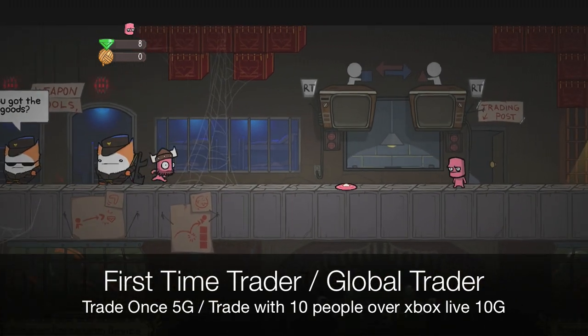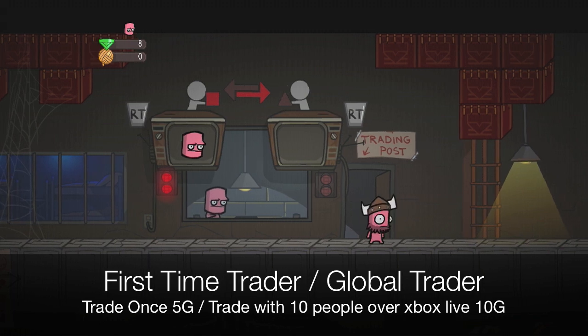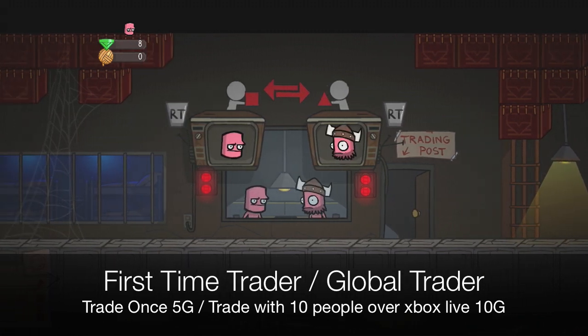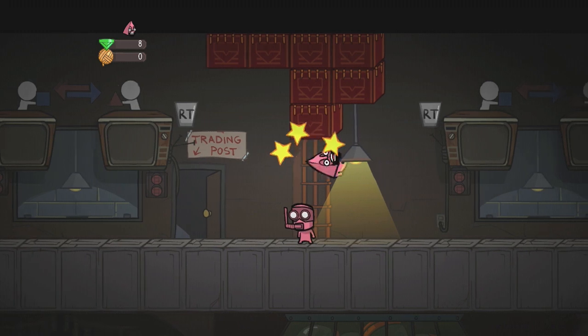First Time Trader and Global Trader: trade once and trade with 10 people over Xbox Live. Really simple. On the second level of the gift shop — the same one with the cats — there's stations where you can trade. You go in, pick what you want to trade, hit okay. I know a lot of these achievements are straightforward and common sense, but I just want to help as many people as I can, so I threw them in here.